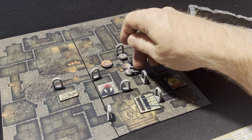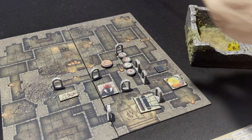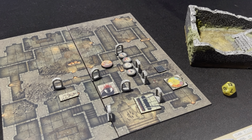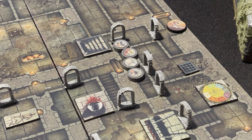Back to the GM phase — rolling and getting 11, which means nothing happens. Now the player phase: we stack up near the final door in tight corridors and open it. Rolling for room type: we get a 12.